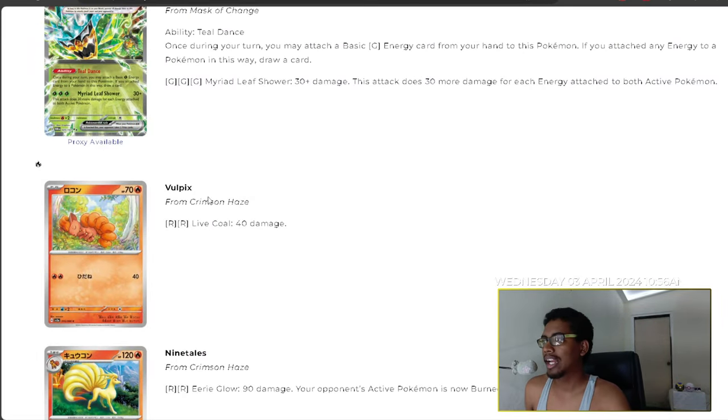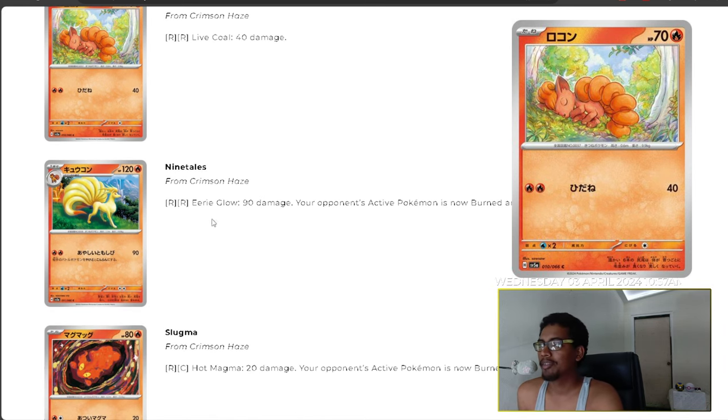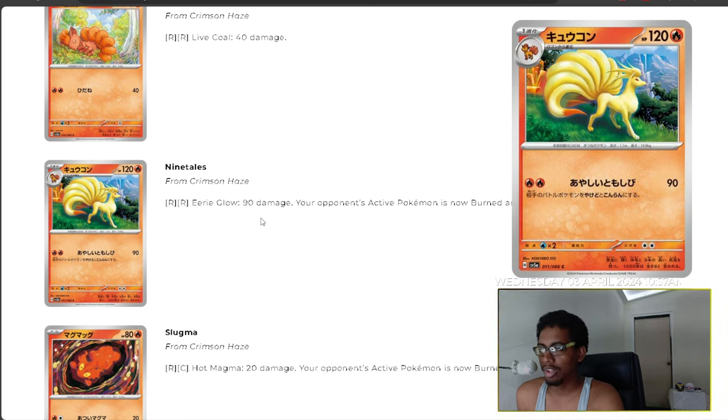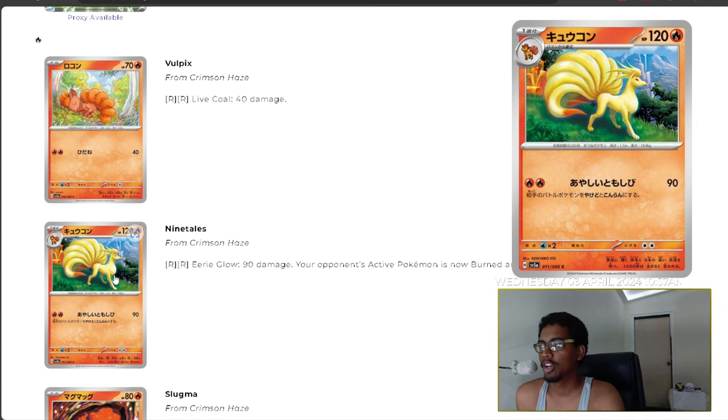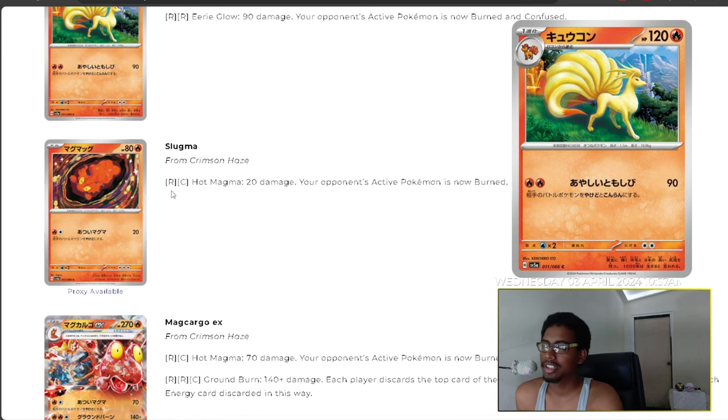Let's get into the fire cards for Twilight Masquerade, releasing May 24th. We have Vulpix with Live Coal doing 40 damage — probably not going to see it played. We have Ninetales with Eerie Glow doing 90 damage, leaving the opponent's active Pokémon burned and confused. Some decks might choose to run this card, but you'd have to run Vulpix too, so probably not.